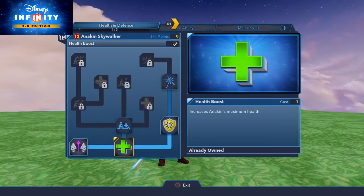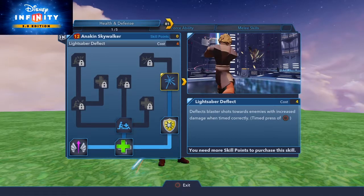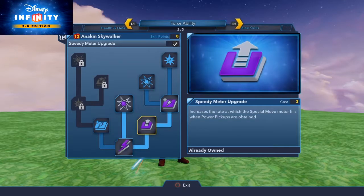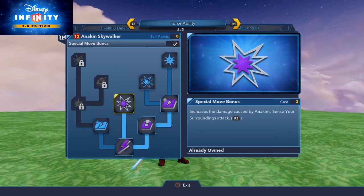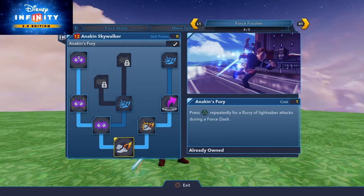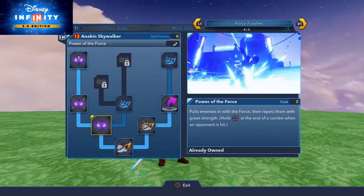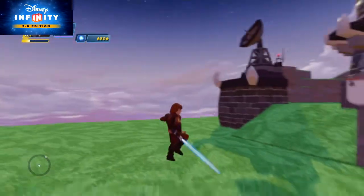Taking a look at the skill tree, you can see the health and defense options are all here. Lightsaber deflect is really useful. Anakin's special is pretty much just pulling a rock out of the ground and chucking it at somebody at like just stupid high speed. And you've got your damage and meter upgrades. Melee doesn't have too many extraordinary new features, but mine is level 12.